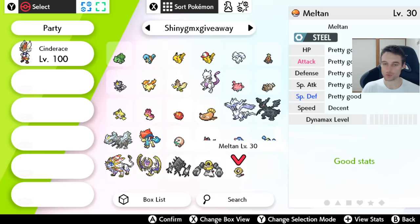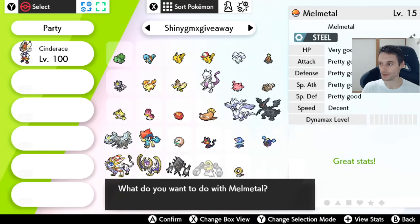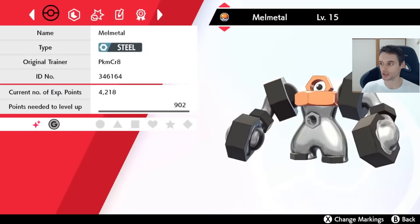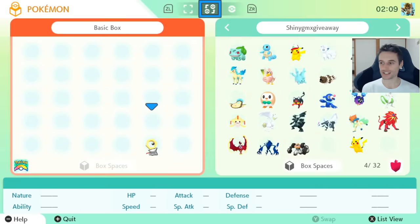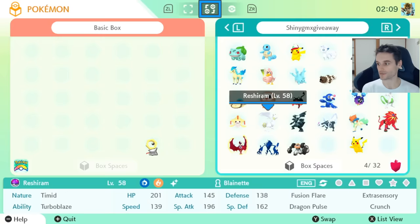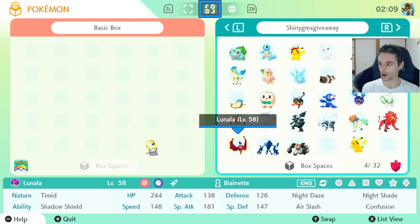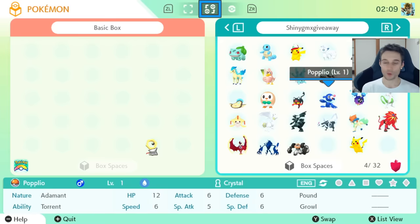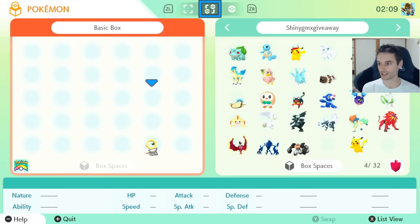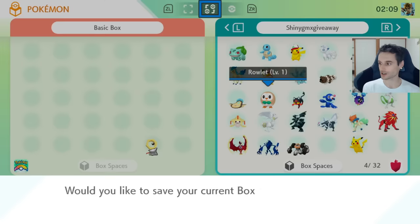So guys, this Meltan is right out of my Let's Go Pikachu game. This shiny Melmetal, however, is a hacked Pokemon. And as you saw me opening the game, I had this transferred into Pokemon Home just fine. A lot of these Pokemon are hacked, and there's no problem. There's been no problem with me transferring them into Home and saving, and no problem with me transferring them back into Shield and saving.